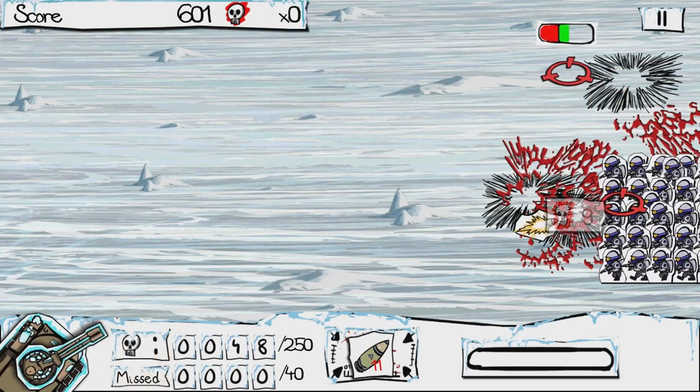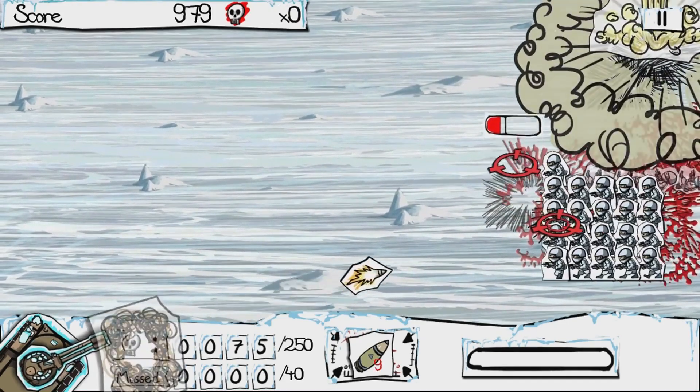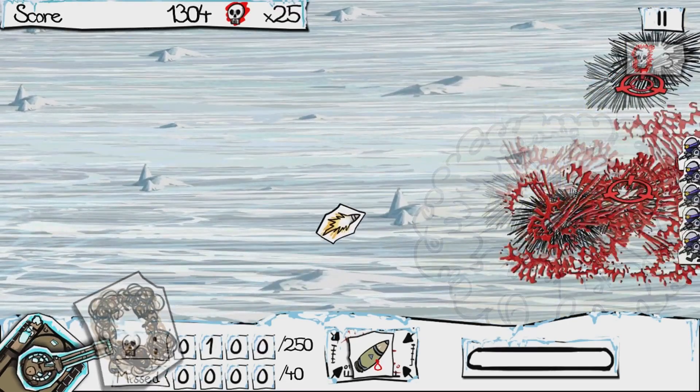Paper Wars Cannon Fodder Devastated is available on the Nintendo Switch for $9.99, and older versions are available on the PSP and Wii if you're able to still get them, as well as on iOS.